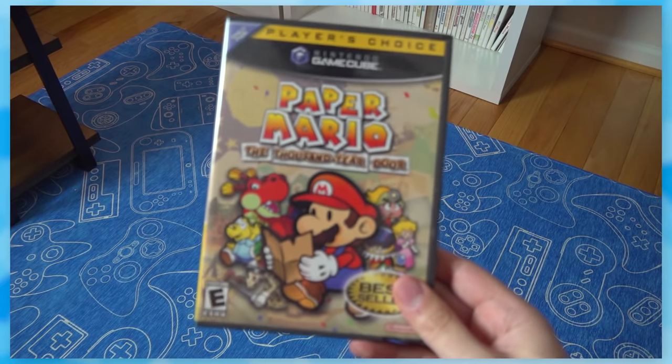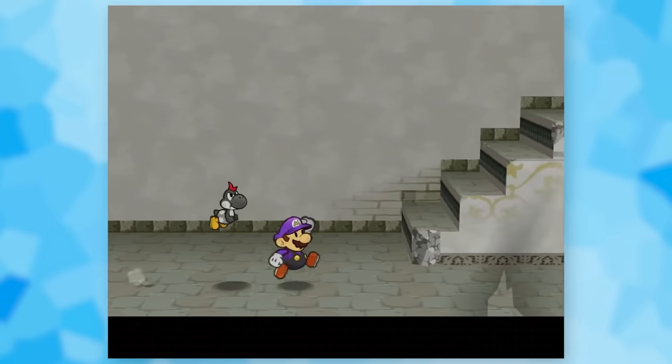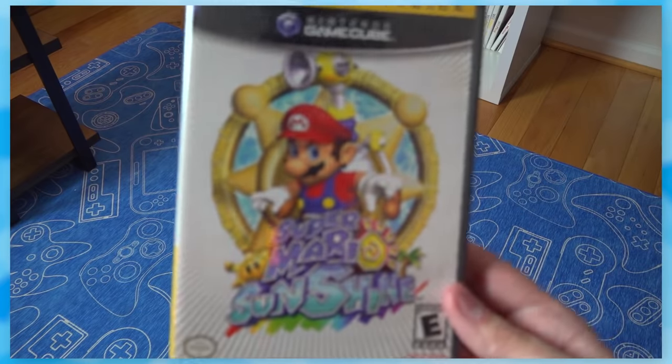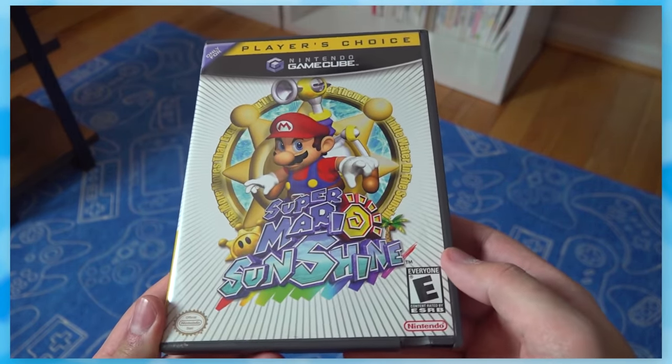One of the more expensive games in this collection is Paper Mario: The Thousand-Year Door — that's to be expected, as it's one of Nintendo's best RPGs. Mario Sunshine got the Player's Choice treatment too, although that's not a surprise since it was the only 3D Mario on the platform.